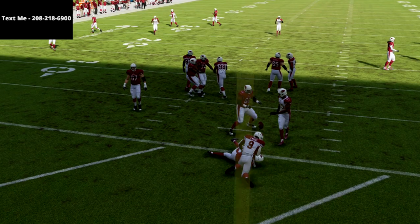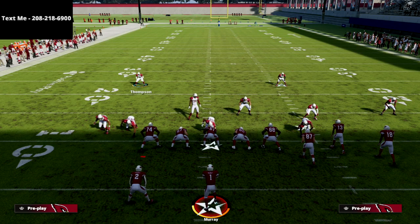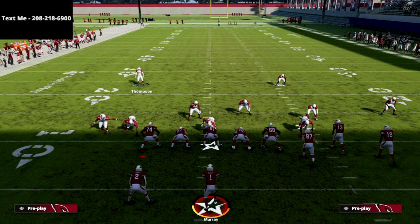Thanks for watching. If you want to learn the rest of the 2-4-5 Odd defense and learn how to consistently pressure your opponent out of this package, there's a link in the description — it's on sale for just $15. It'll teach you everything you need to know, whether they're running max protect or not, and it gives you some of the best coverage schemes as well. One thing I love about 2-4-5 Odd is it gives you the best personnel in the game — you can get eight secondary players on the field, which we teach you how to do in the defensive eBook.